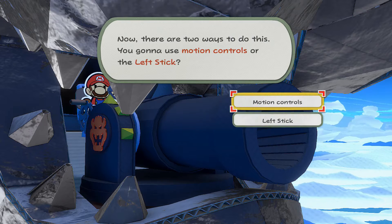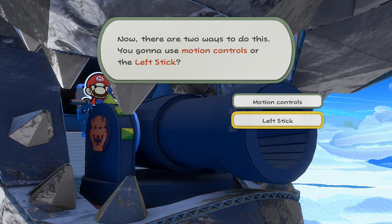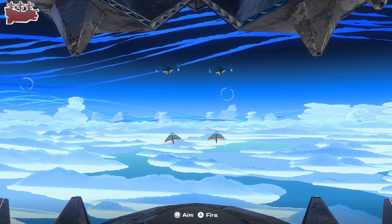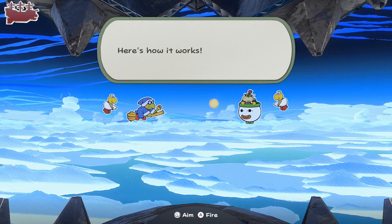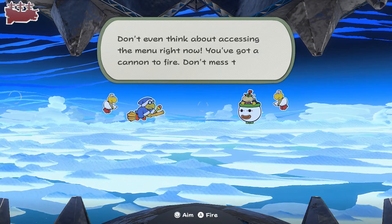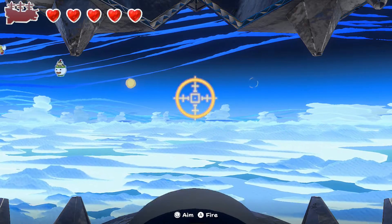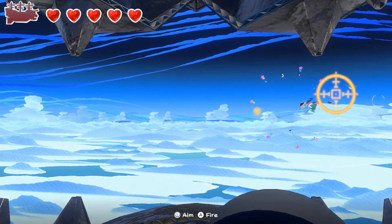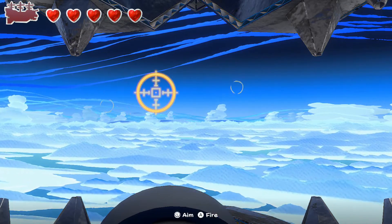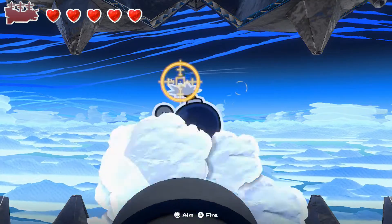There are two ways to control it - motion controls or the left stick. I'll use the left stick. Move the left stick to aim and press A to blast enemies - that simple. Don't even think about accessing the menu right now because you've got a cannon to fire. Line them up - here we go. Destroying some of these guys, and it looks like we have five lives, just like when we were heading into the Eddy River before.